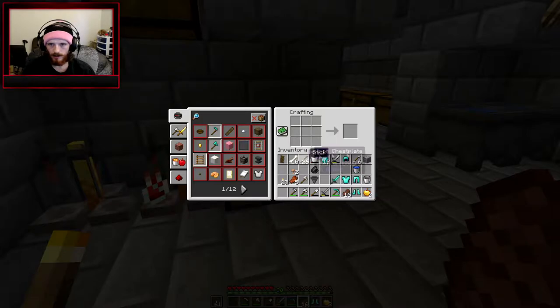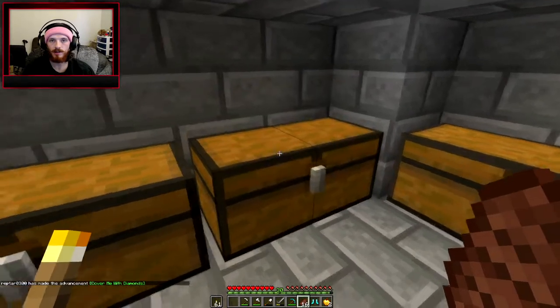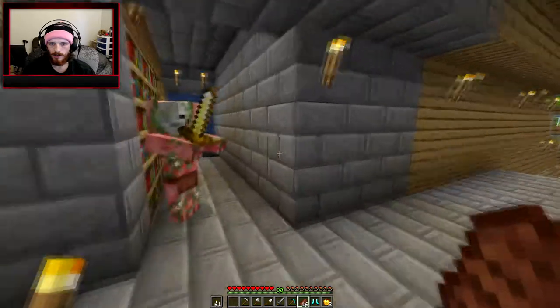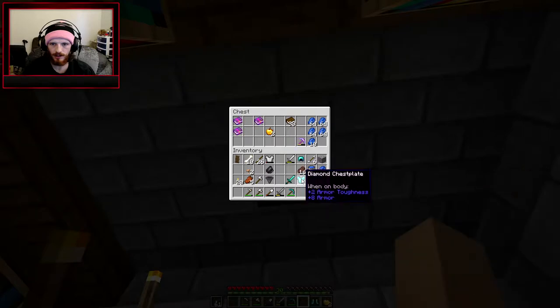Since the last episode I have all of my diamonds and ender pearls that we had lost back. I think the first order of business with all that diamond stuff is to get it enchanted. I'm level 30 as you can see. We have some lapis here and this blast protection book — if we combine those we can get a better level of blast protection to put on our chest plate.